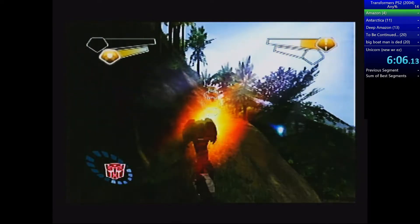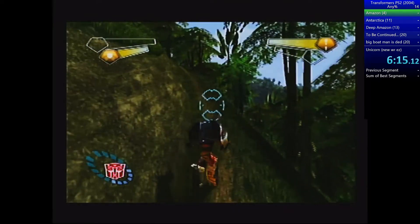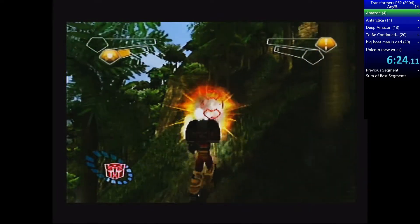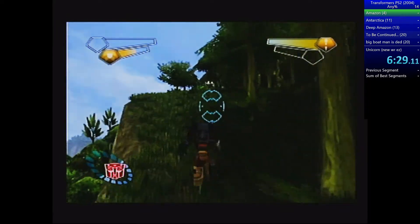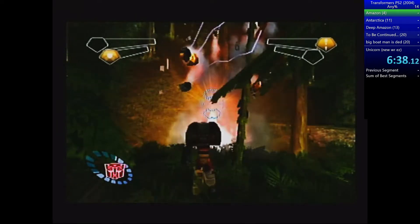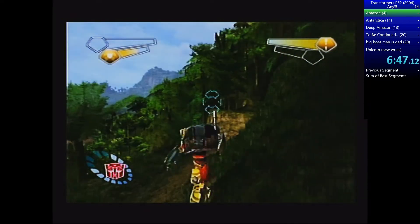Grab the Deflector and equip it — it's the best minicon in the game by far. It's not only the best minicon, it's the best minicon for a playthrough hands down. It literally negates all damage for the first few levels. Now drive across here — there's a little pro strat where you come up between these trees, walk up, transform and drive across, then untransform at the end. Get used to untransforming over gaps; Amazon is designed to practice this.